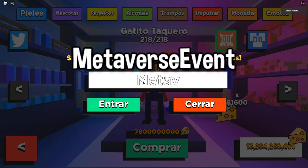Vamos a poner el fabuloso código que probablemente ya lo tenías o probablemente no. El código sería MetaverseEvent — la primera M es con mayúscula y la E de Event también va con mayúscula. Le damos a entrar y ahí está. Me ha dado a mí dos billones de quesitos. ¡Soy billonaria en Kitty!